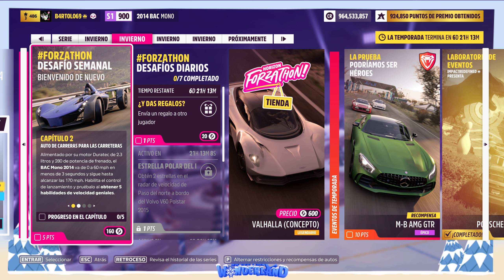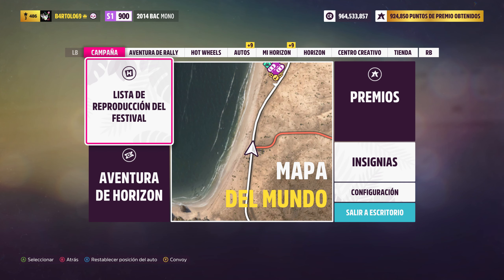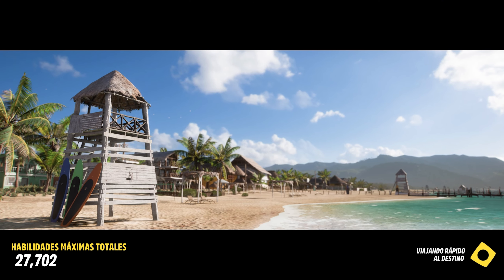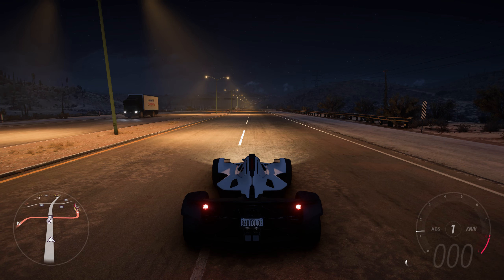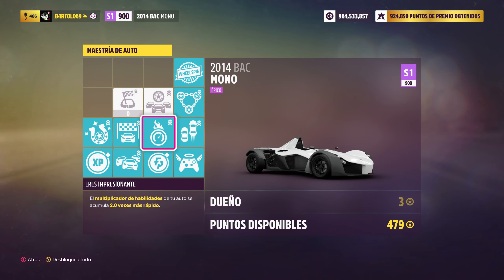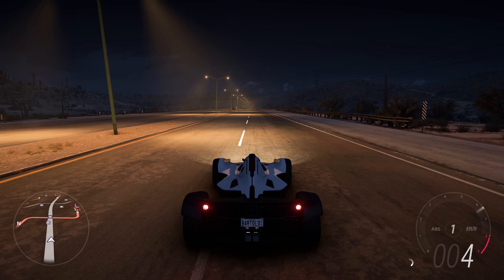Capítulo 2: Autos de carreras para las carreteras. Hay que obtener 5 habilidades de velocidades geniales. Aquí también se pueden obtener en el mapa, donde estamos, porque hay buenas rectas. Pero para no complicar, vamos a la autopista y ahí podemos más o menos hacer un poquito de gamberro. Yo suelo hacer también, cuando voy a hacer algunas cosas de habilidad, como tengo muchos puntos, tengo puestas estas cositas. Pero si no tenéis puntos de habilidad, nada, no es necesario.